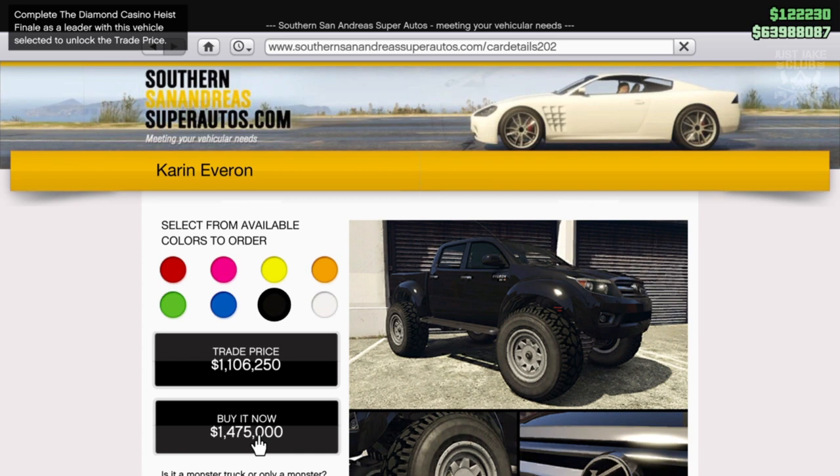Yo what's good YouTube, it's Jake here and welcome back to my channel for another GTA 5 video. Today we're going to be customizing and reviewing the Karen Everon, which was released with the Casino Heist DLC. It's very expensive at 1.4 million dollars, same as all the other vehicles in this DLC, with the exception of the ASBO.